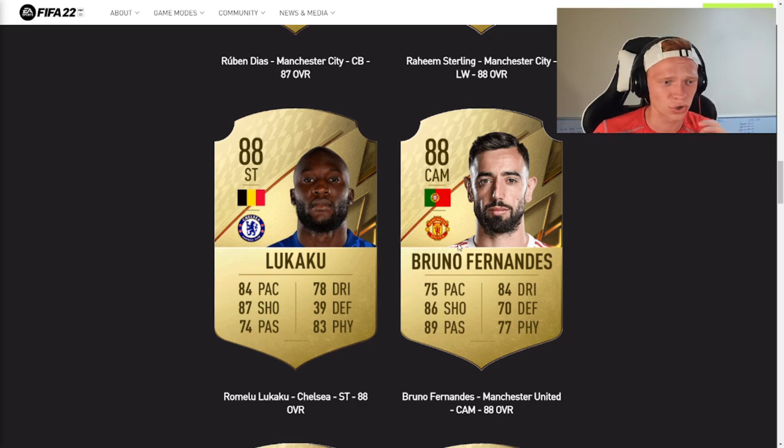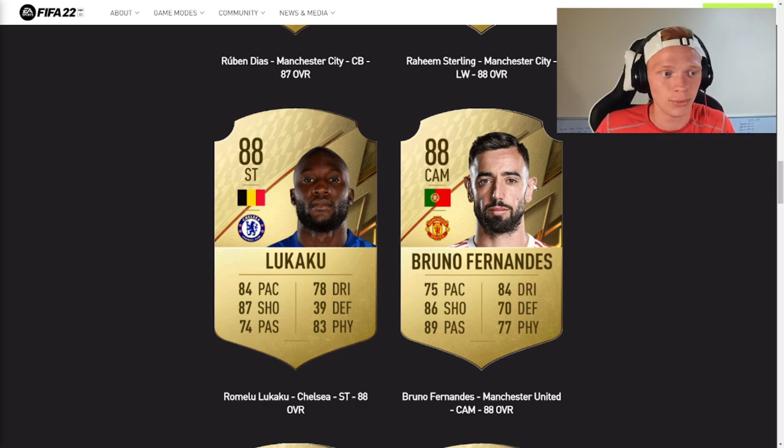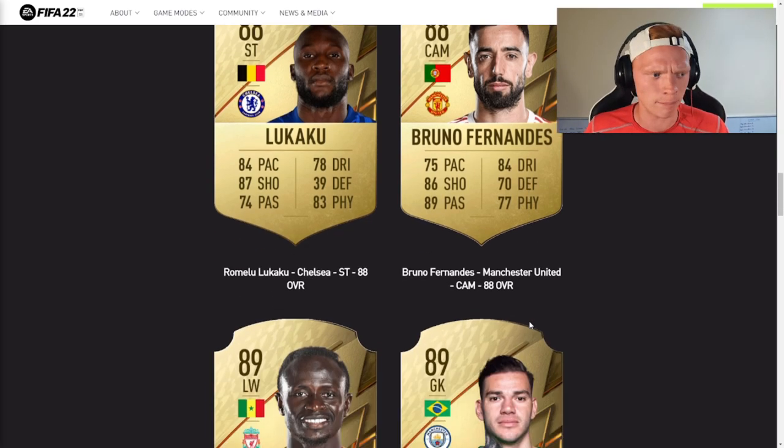Next up, a very controversial one. Bruno Fernandez was only upgraded from an 87 to an 88. A lot of people would have liked to see him get to an 89, including myself — some would argue a 90. I would say an 89 would be a fair rating. But he's got a fantastic card here with 84 dribbling, 86 shooting, and 89 passing as those headliner stats.